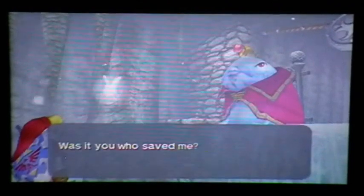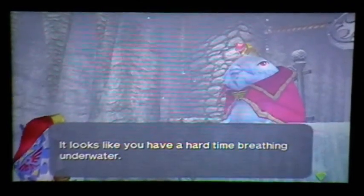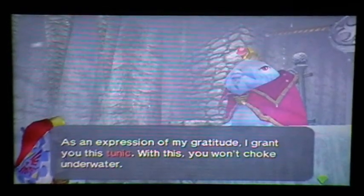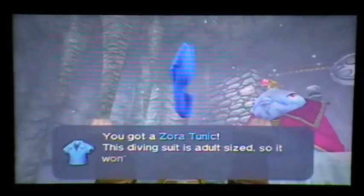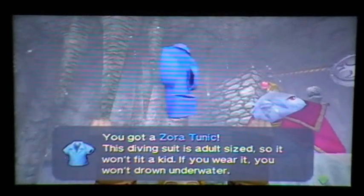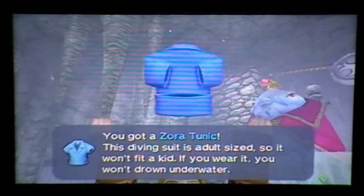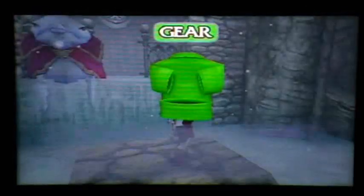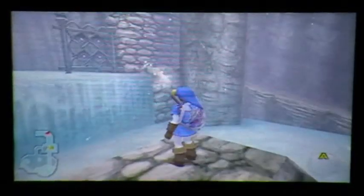He says he's come back to life — wasn't it you who saved me? We do normally have a hard time breathing underwater, yes. He's going to give us some sort of goody in exchange for freeing him. Oh, spiffing — we picked up the old Zora Tunic, which is absolutely capital, because they normally cost 300 rupees to buy. So it's free of charge — that'll look rather dashing in blue. Let's put that on right away. Absolutely fabulous, yes, looking marvellous there, which is a rather good show.